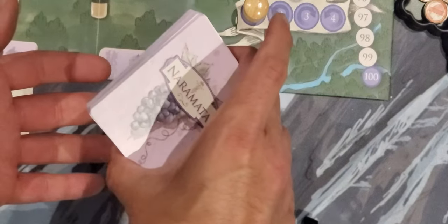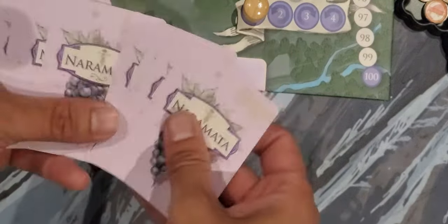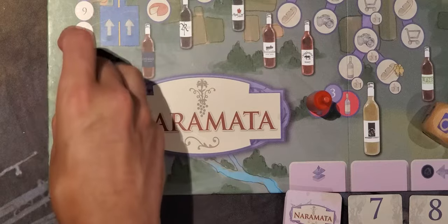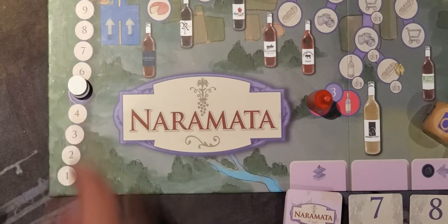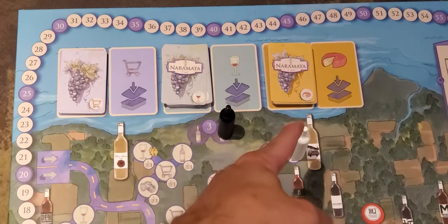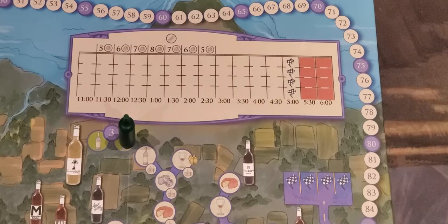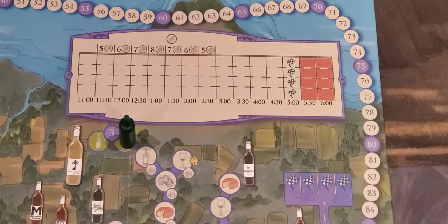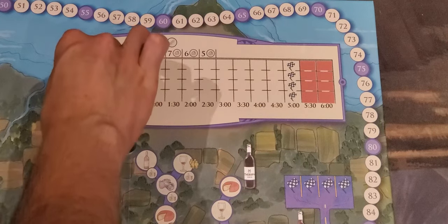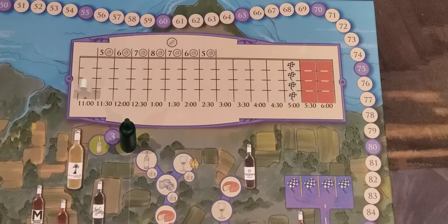Retrieve and shuffle the tourist deck. Hand out five cards to each player. Each player places one of their discs at the five-point indicator on the point track. Shuffle and place the purchase, tasting, and cheese decks in their respective spots. Generally, the last person who's been to a winery goes first — in this case, we will pick the white player.